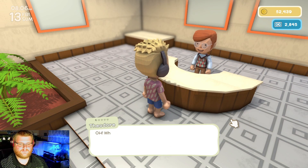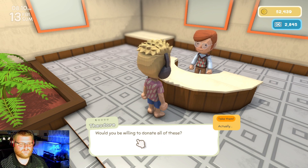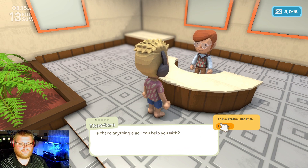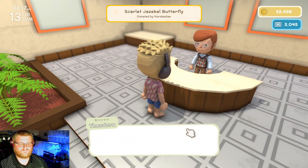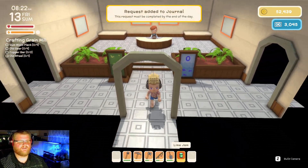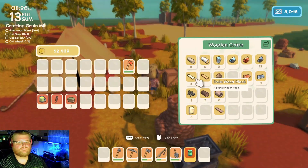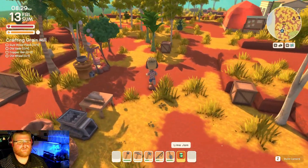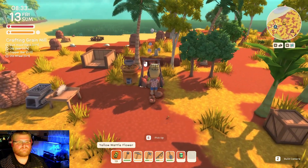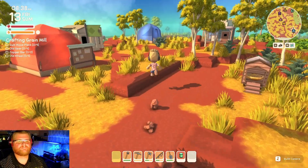Welcome to the museum — I have a donation, this bug. We need four palm wood planks. Definitely can do that. There you go, giving them some palm wood planks. Got that going too. Going to go see Johnny boy.